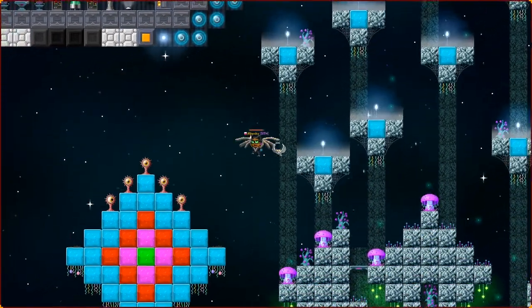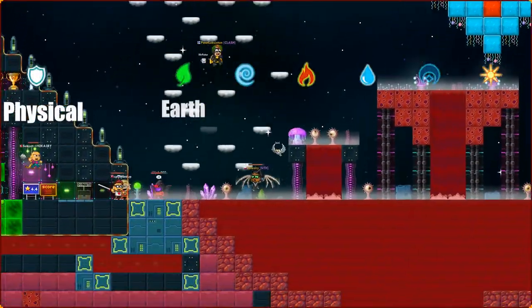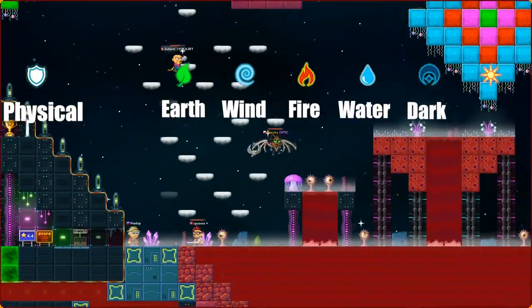First, we know there are seven types of armor — or well, one armor and six resistances: earth, wind, fire, water, dark, and light.